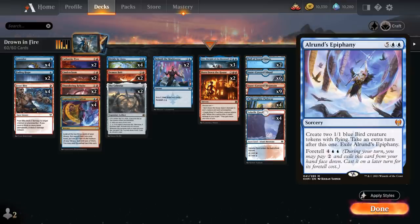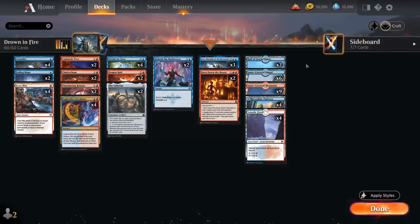We can also flashback Mascot Exhibition a second time with Lear. The deck is designed to beat up on creature decks like Mono White and Mono Green, which are among the most popular best-of-one decks in Standard. We'll be pretty weak against the various Epiphany combo decks, as we don't have many counterspells — those are nullified with Lear in play. We could potentially splash black for discard spells, but Epiphany having Foretell means the opponent can safely tuck it away in exile, so even discard has limited utility there.